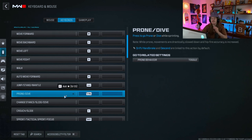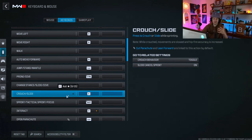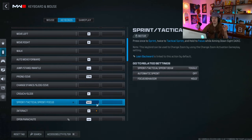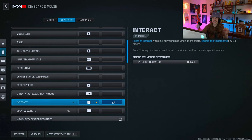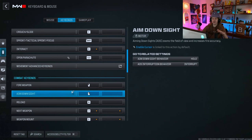Crouching slide is on C, so if your hands are smaller, you'd need to find alternatives for prone and dive. Sprint is left shift. Interact is E — the default is F, but I use F to ping during combat very quickly. F is great real estate right next to W and easy to hit fast. Open parachute is spacebar.